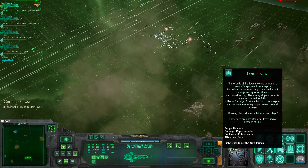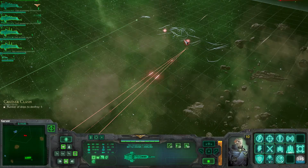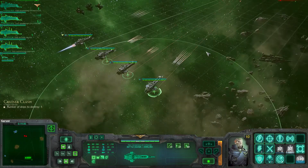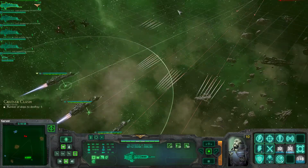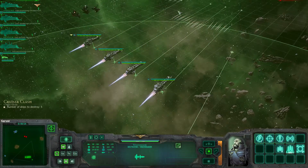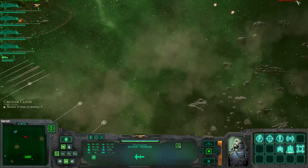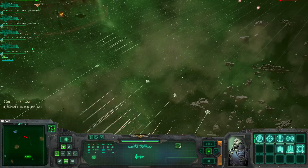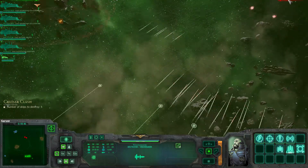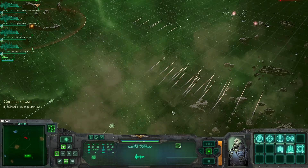I'm still working on figuring out this decoy torpedo strategy, as it seems to be working decently well at drawing off some of the custodian fire. It's hard to say how many of those torpedoes have hit though. The Protector and Custodian are pretty wide ships, but it seems like a few of them may have just missed. If nothing else, the repair didn't go off, so I'm bearing some fruit.